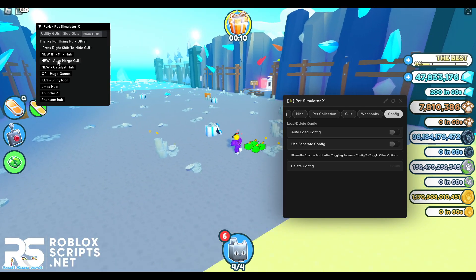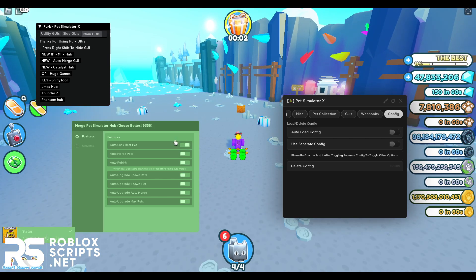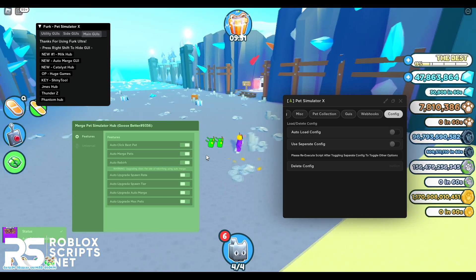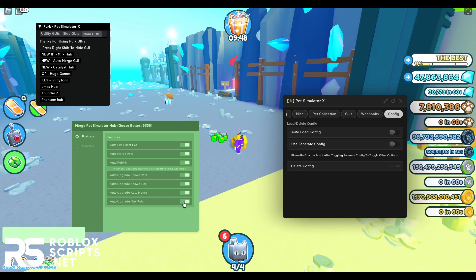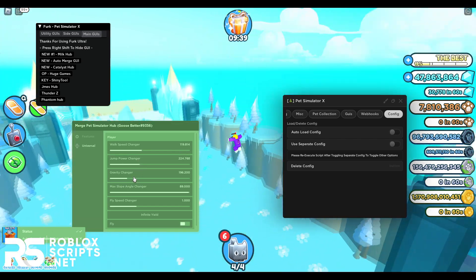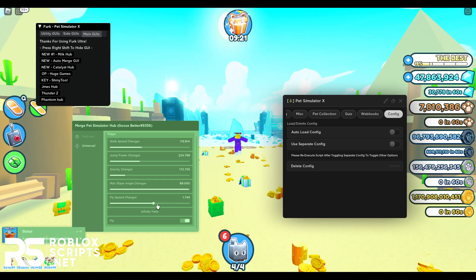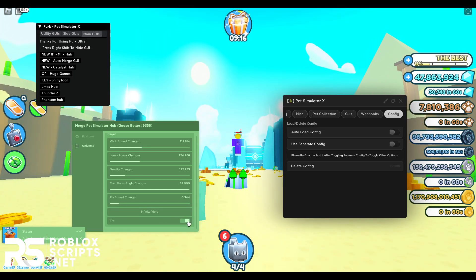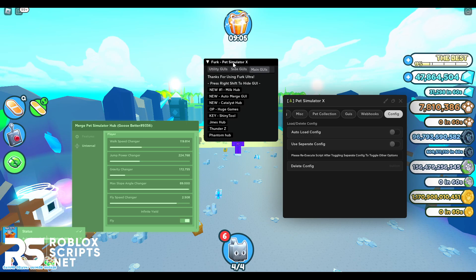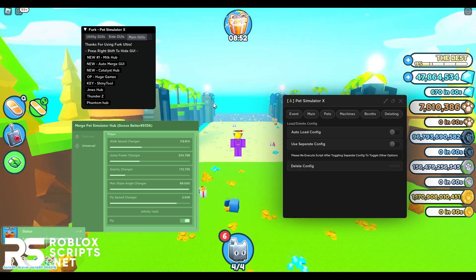Next I'll quickly show the auto merge GUI. This is mainly used to auto click your best pet, auto merge pets, and auto reboot pets. It can also auto upgrade spawn rate, spawn tier, and max pets amount. Under universal tap you can walk faster, jump higher, change gravity, and fly around the map. You can adjust the fly speed — slow it down or fly really fast. That covers these GUIs — they're all really OP. Hope you liked the video, drop a like, subscribe to the channel, and I'll see you in the next video.